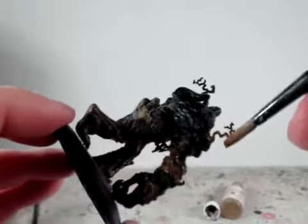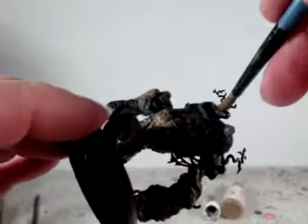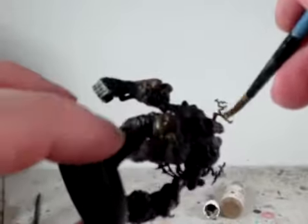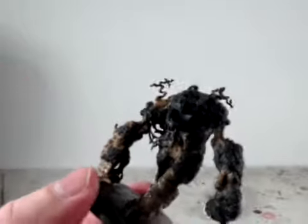It looks like, based on the concept artwork shown in the third edition books, that Bad Juju is also in line for a new sculpt featuring a boat in his back. This is second edition.